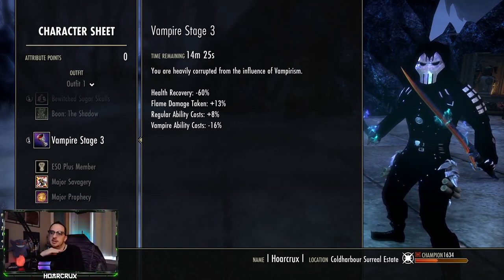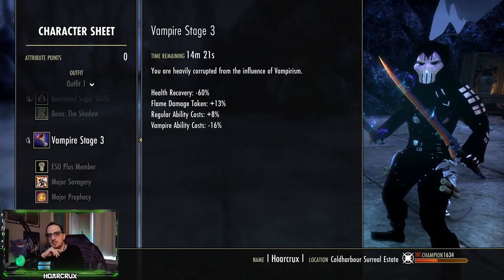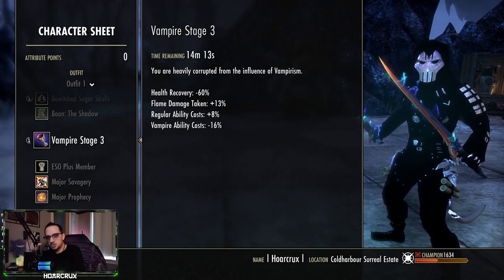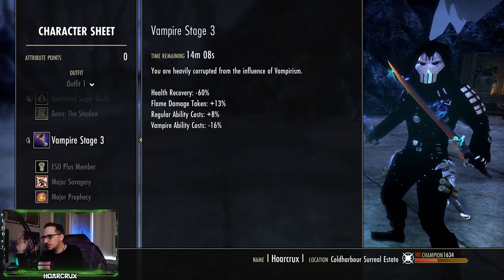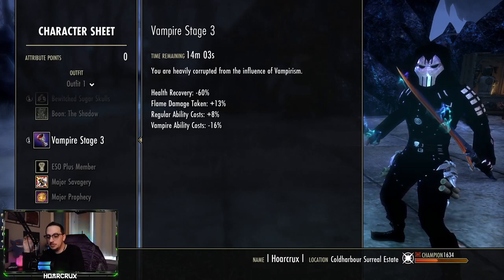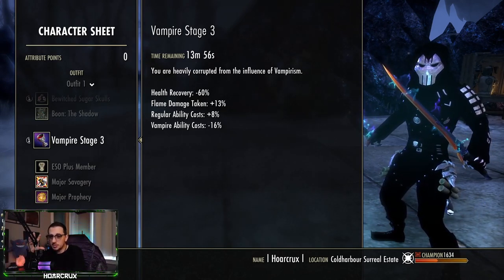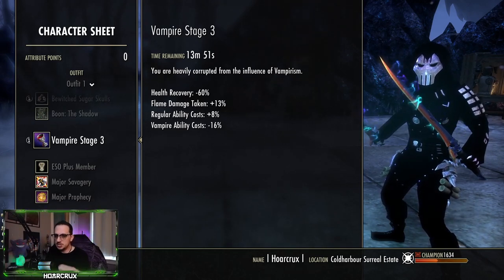We're running Vampire Stage 3. This is, I think, the first build on my Dragonite that I've ever suggested running Vampire. You do not have to run Vampire on this build — it depends on your back bar set. I will go over some variations of what you can run. But Vampire Stage 3 — there weren't any nerfs to it like I predicted. The Undeath passive giving you 30% damage mitigation is just too strong this patch. Yes, it does hurt your sustain a little bit, especially since we're not a Breton, but we are able to compensate throughout the build.